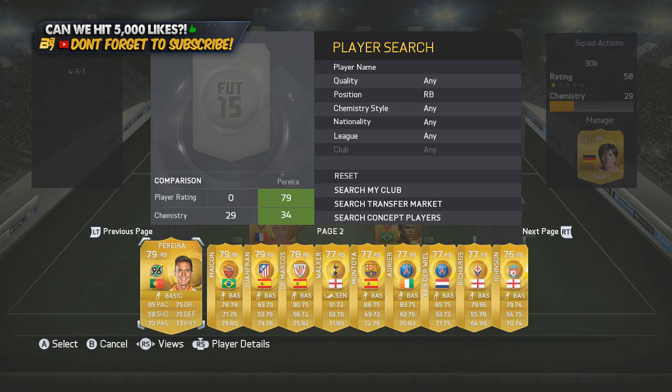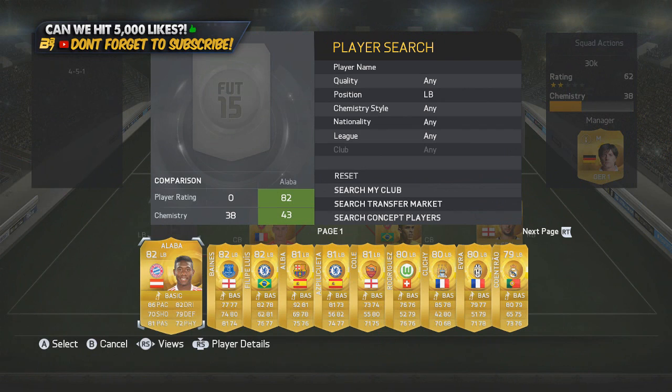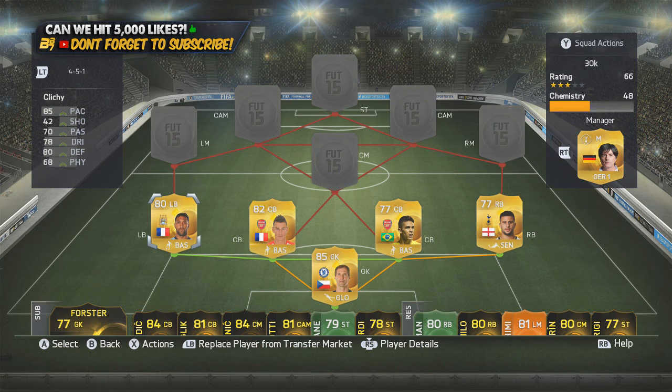He gets a link with the right back who is none other than Walker — most people's favourite right back in the BPL for the sweaty squads. And in the left back position we have Gaël Cliché. Looking at the defence, you've got 85 pace on Cliché, 82 on Koscielny, 76 on Gabriel but with high defending and high physical, and 91 pace on Kyle Walker as well.